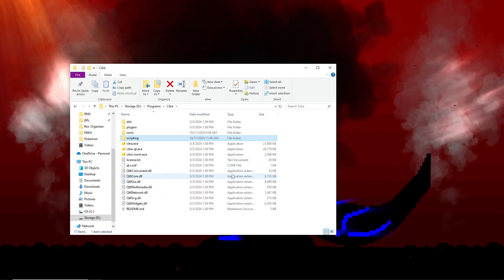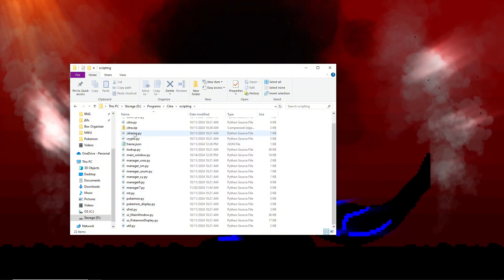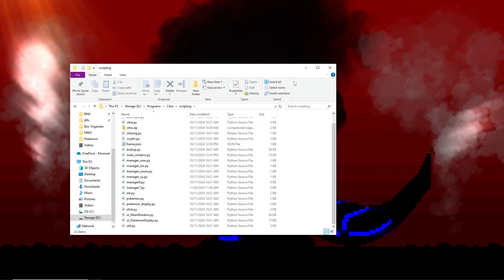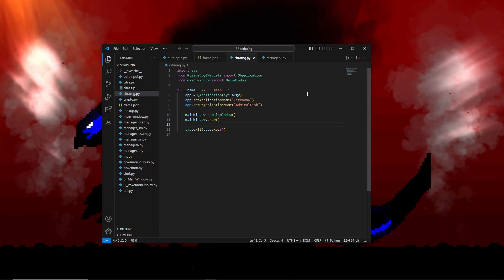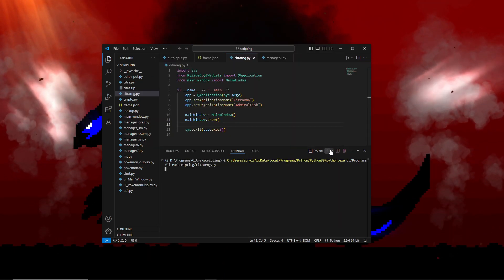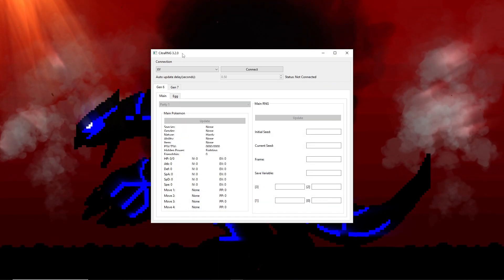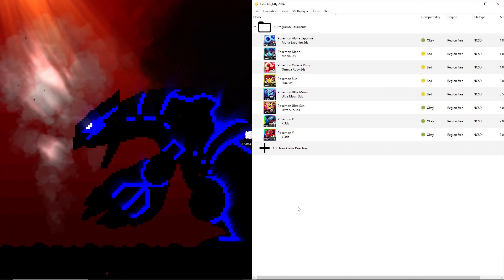You're going to want to run the Citra RNG Python file. You can do that through a bat file, or through VS Code — that's what I'm doing. Hit the run button and it runs the Python script. Don't close this window because that will stop your program. Minimize it, and then open up Citra.